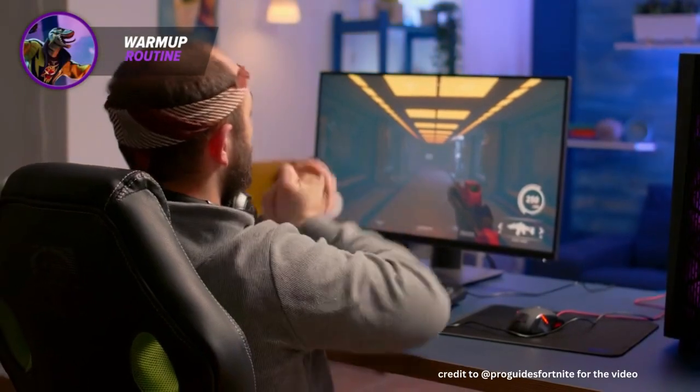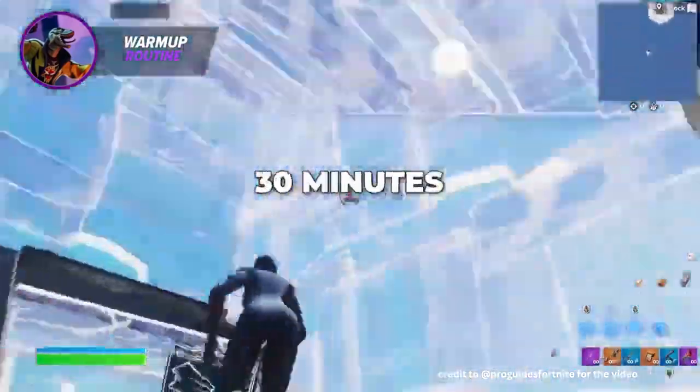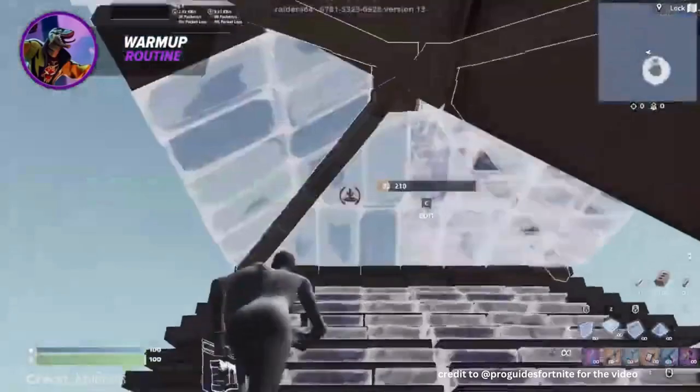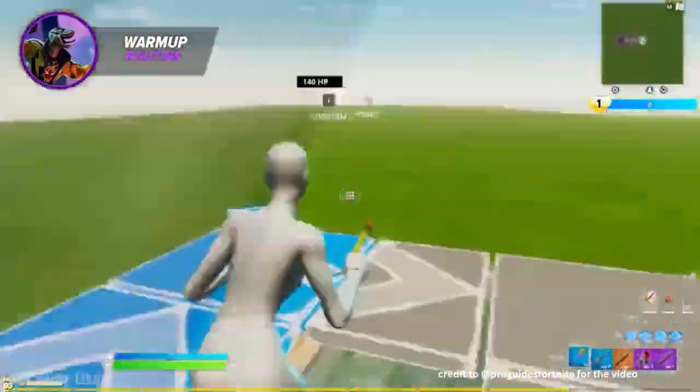Now that you know how important warming up is, let's talk about the correct way to warm up efficiently. A good warm-up routine usually takes around 30 minutes, and it's split into two parts: mechanics and aim. For the first 15 minutes, all you want to do is warm up your mechanics. You can run edit courses, Raider's Peace Control map, or you can just rebuild in your own island.